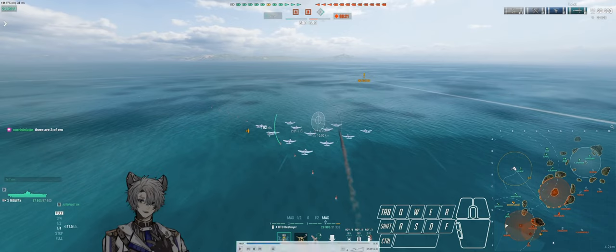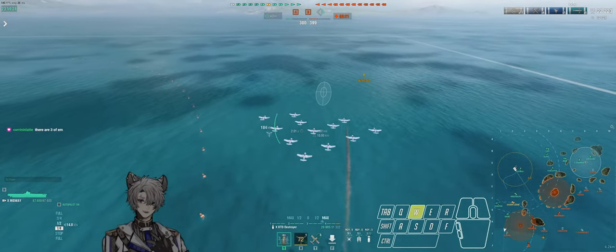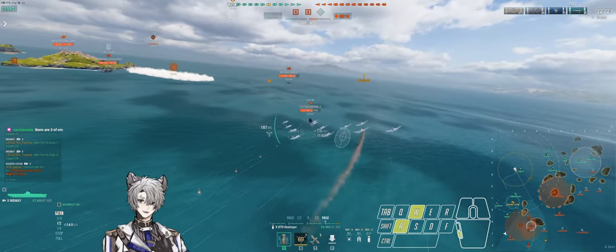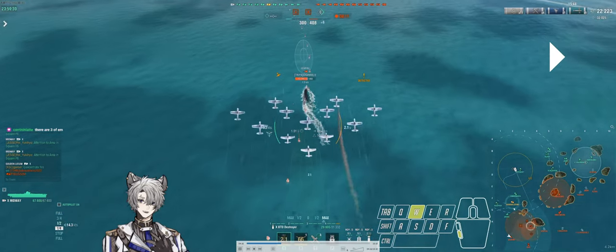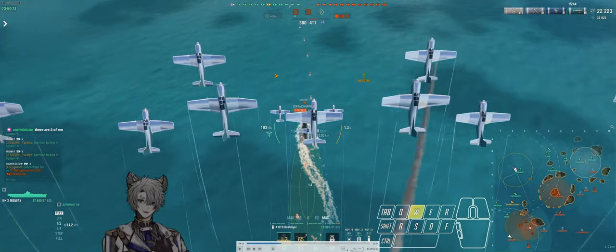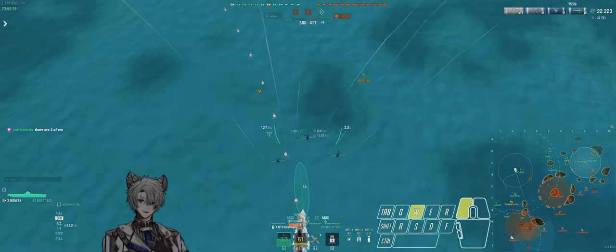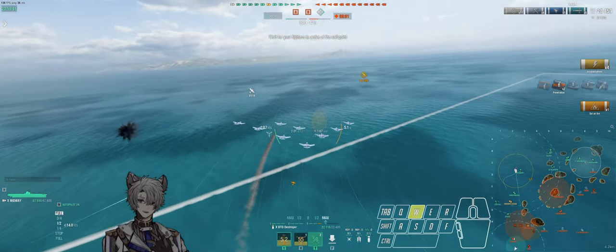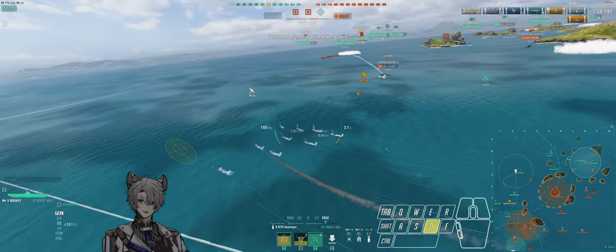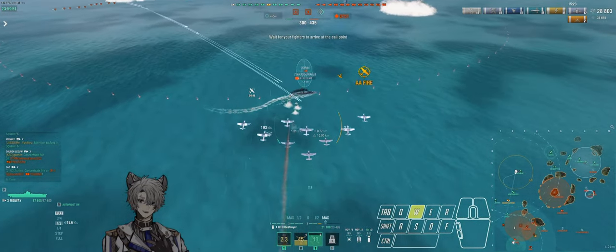The issue is our entire team is getting outspotted by their one destroyer. If I go for the Poison, not only are there fighters, but I'd be flying through the Ohio's anti-air, then into the Venezia and the Conqueror. Turning north could lock me up on the border, forcing me to recall my planes or try a chain strike and give up my entire squadron. So instead I decide to go after the Gearing - if we remove the Gearing from the board right now, it'll give our Schlieffen, Golden Lion, and Druid so much more room.